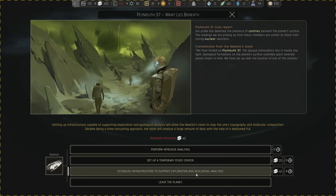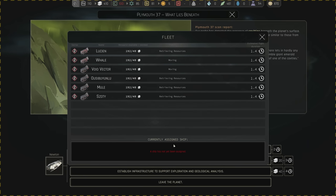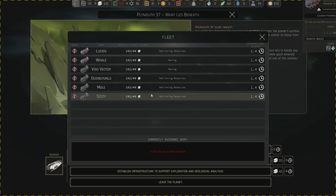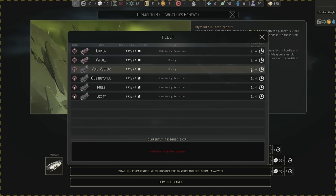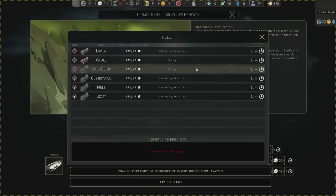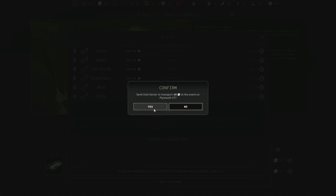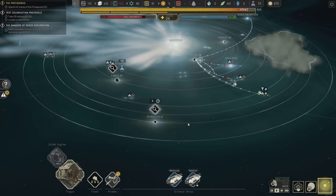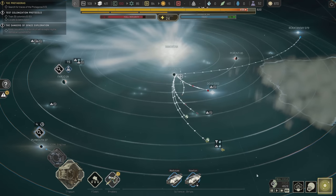These guys are all retrieving resources, so it might take a little while, but it looks like everybody's going to take 1.4 cycles. We'll go with Void Vector, give them a task to do, and see what happens.